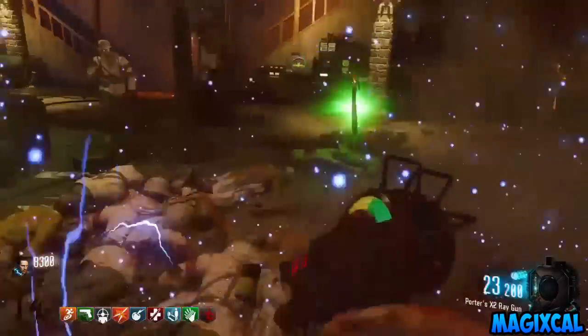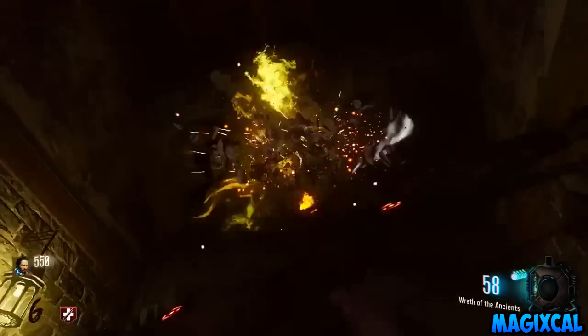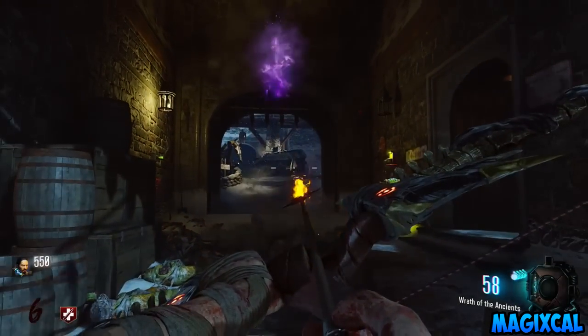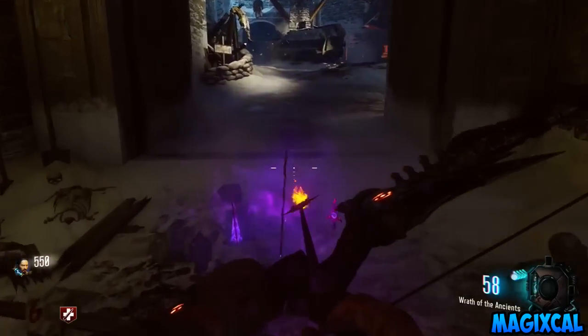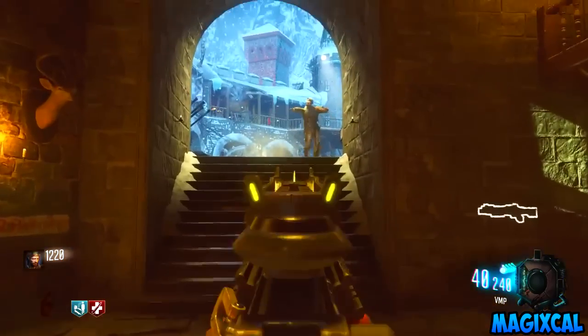Step one: come over near Double Tap and shoot an arrow into the ceiling. This will reveal an arrow signifying that the quest has begun. Simply pick this arrow up.